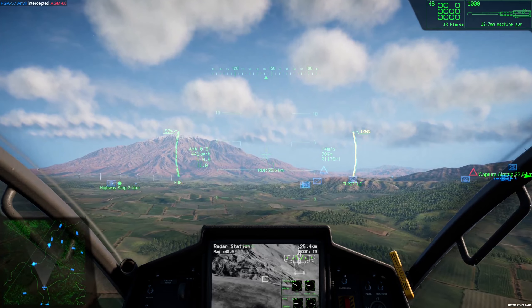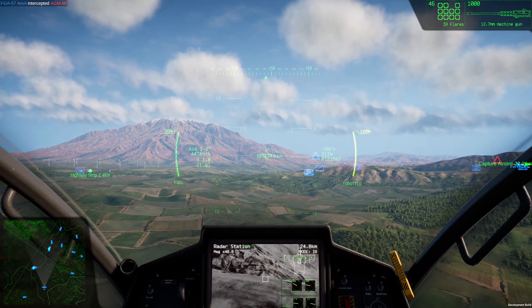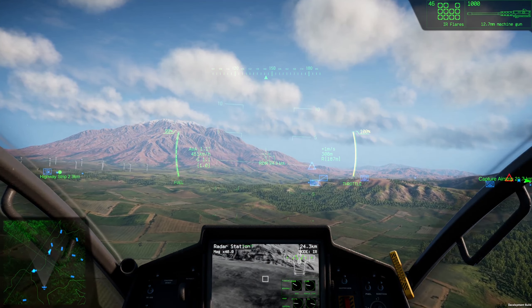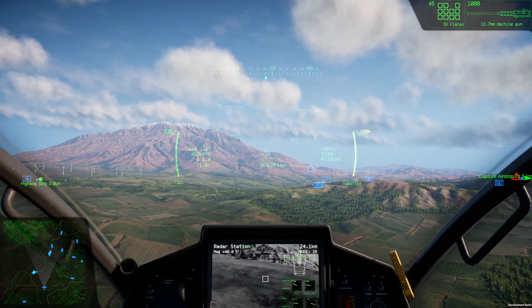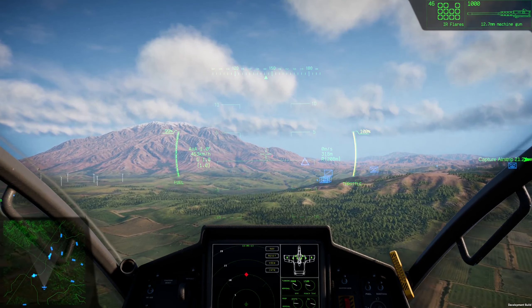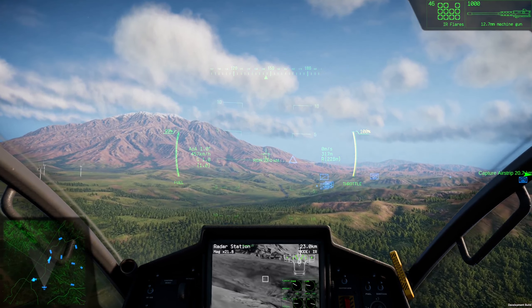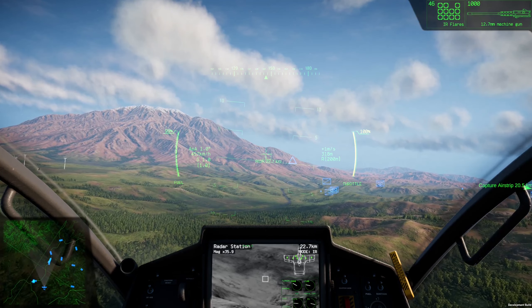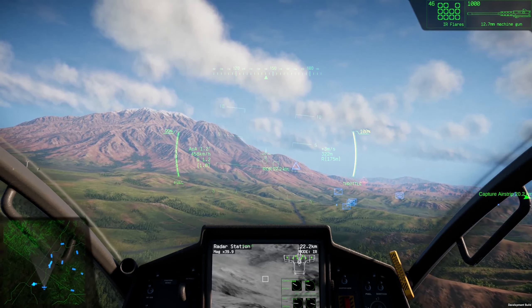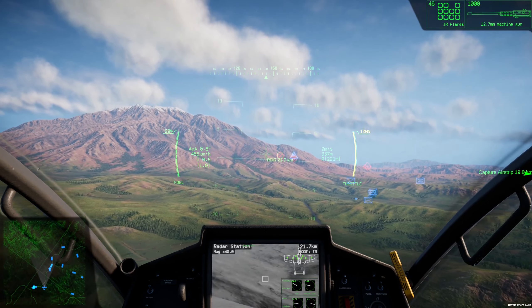One of the key things in the air: B is going to be your flares — I launched a couple of flares there. Tab is going to be cycling through your weapons. Enter is for locking onto a target, and Backspace is to clear your target. You've got to be pretty close to pointing at it to lock on. Now we're locked onto that radar installation. The camera mode in this game is really a godsend.